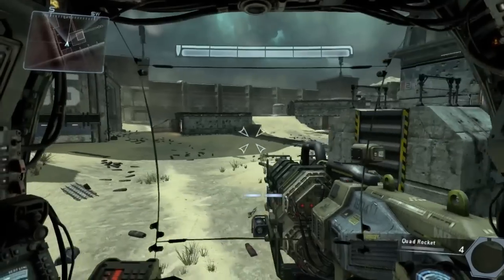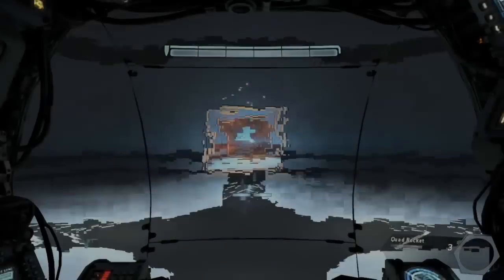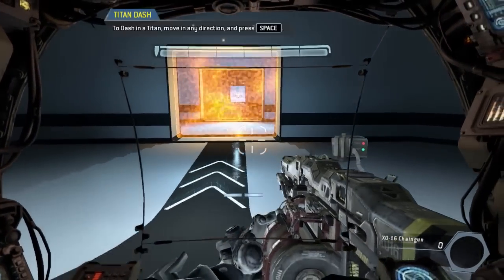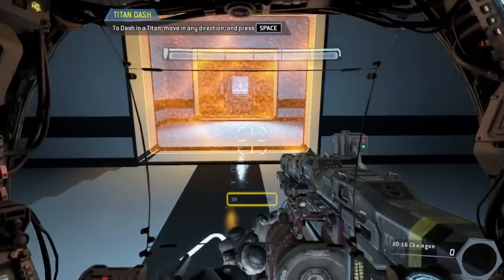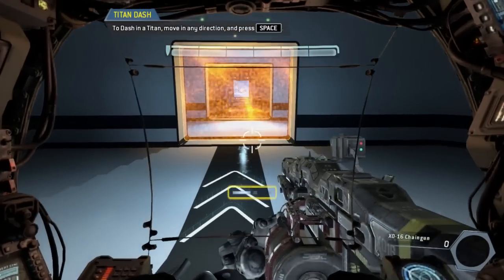Excellent. Combat scenario complete. Titans can dash laterally to perform fast directional changes. To proceed, please dash in any direction you like. The dash meter is located beneath the crosshair on the Titan cockpit display. Each blue box represents one dash.